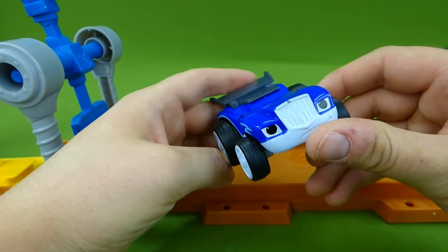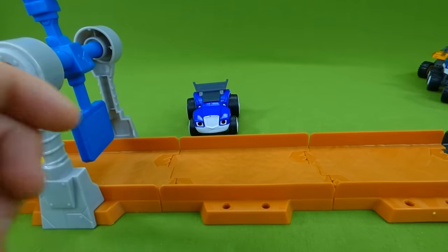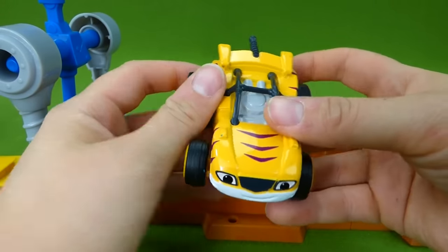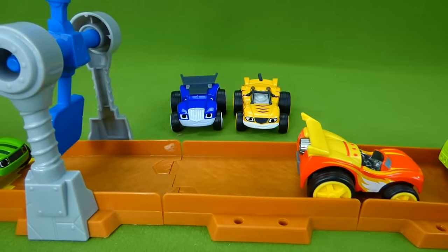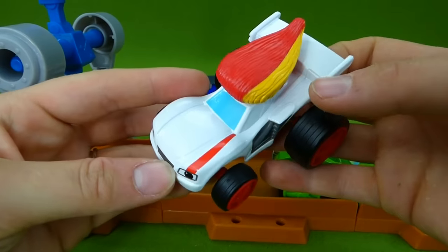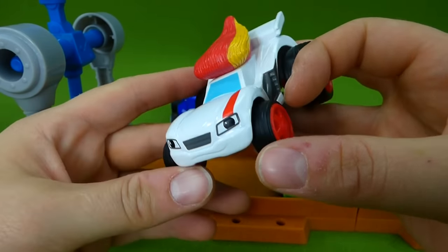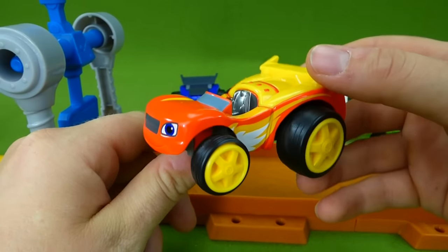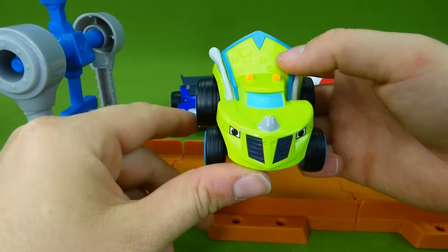It's Race Car Crusher. He is trying to race in Velocityville. I love it. What other race cars do we have? It's Race Car Stripes — he does really well in the races at Velocityville. Let's put him over here by Crusher, Zeg, Blaze, Pickle, and Speedrick. Speedrick is awesome — look at that red and yellow hair. He's got a stripe right here. Blaze has to convince Speedrick to let everybody go fast. Here is Pickle, our cool race car. Blaze has a race car and can be faster than Speedrick. And Zeg — Zeg is a cool dinosaur race car.